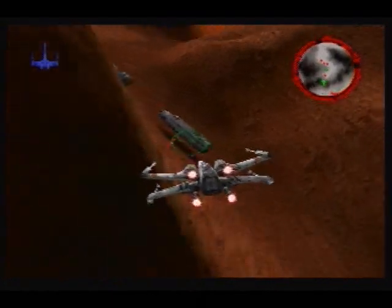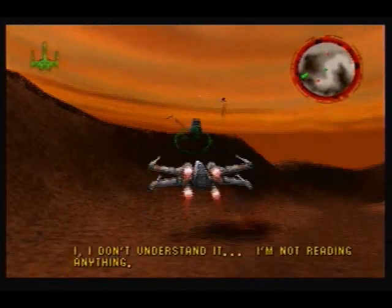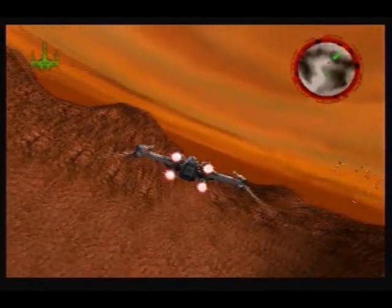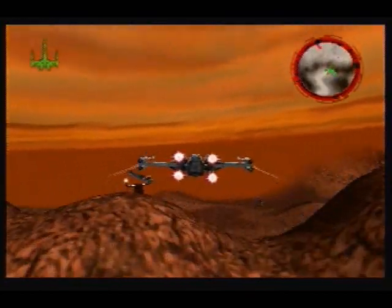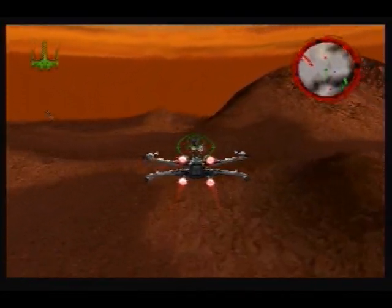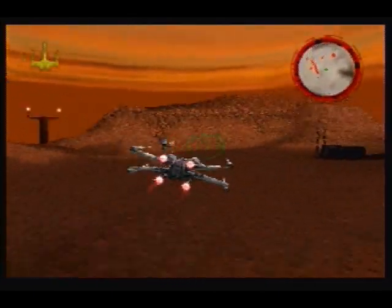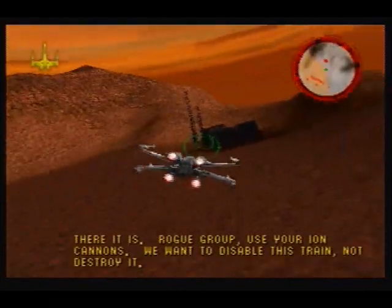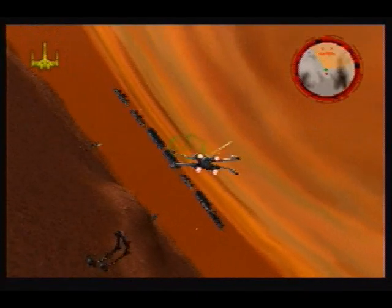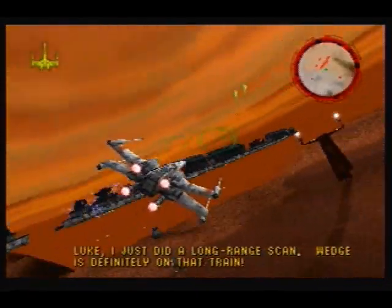We'll take out the convoy. This mission is going to be kind of short — in fact, it's the shortest mission in the game. There it is. Here's your ion cannons. We want to disable the train, not destroy it. Luke, I just did a long-range scan. Wedge is definitely on that train.